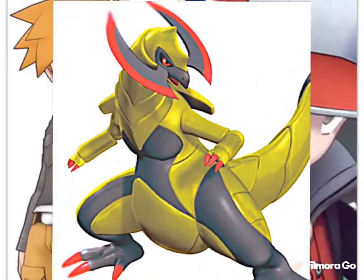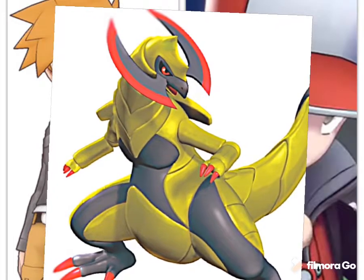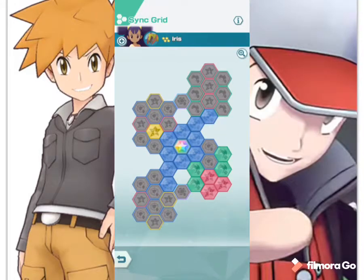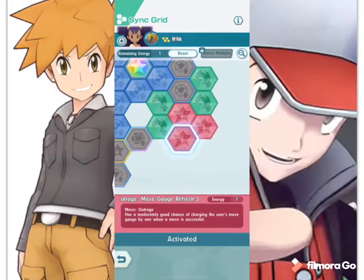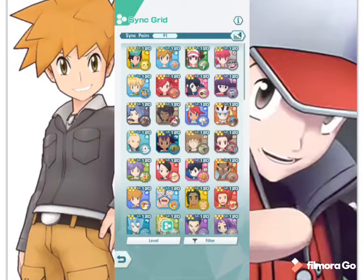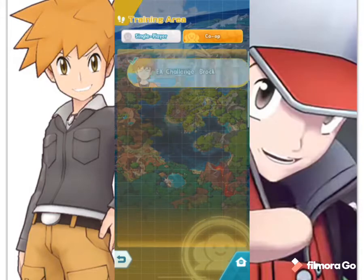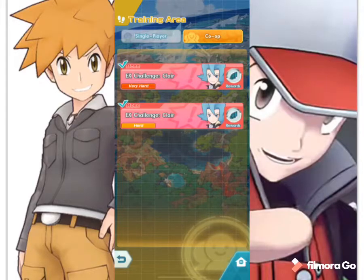Now Haxorus was known to be kind of lackluster before the three-star sync candy came up, but we spent it on him and we're going to check him out. Looking at the sync grid, we're going to go for Confusion Boon, which you only get from three out of five stars, so you've got to spend that strike candy on him. A little bit of move gauge refresh and some outrage power-up nodes. We're going to be bullying Claire today for some dragon gears — really easy dragon gear if you can spend your candy on Haxorus. We'll just put it on auto, and once you see the damage, you'll understand why.